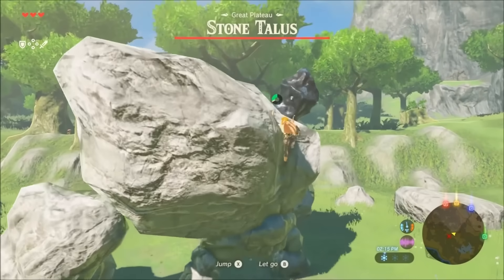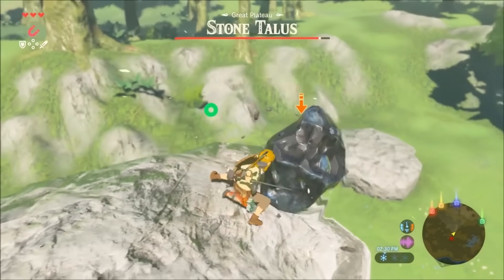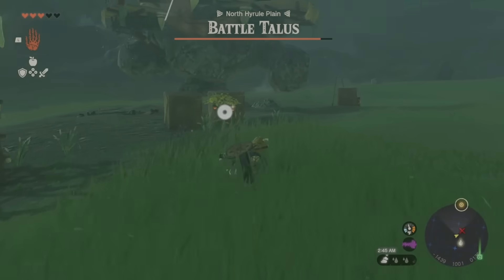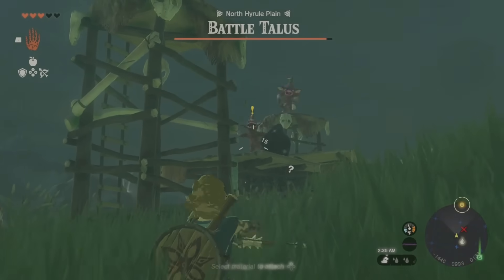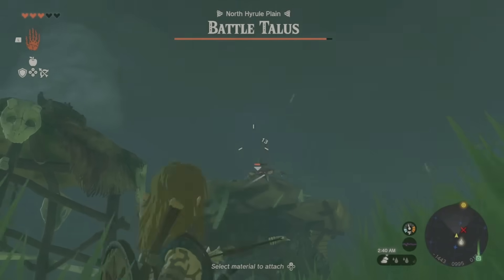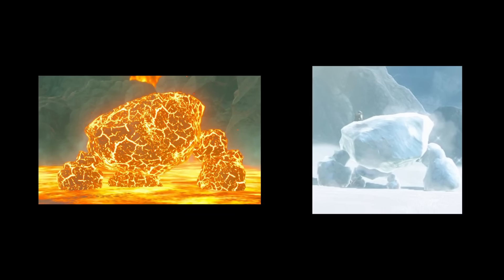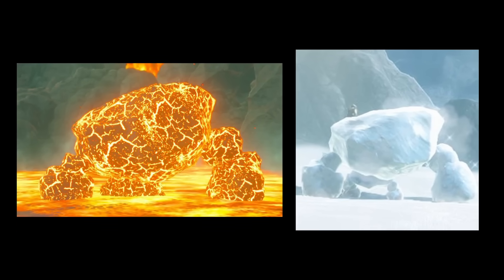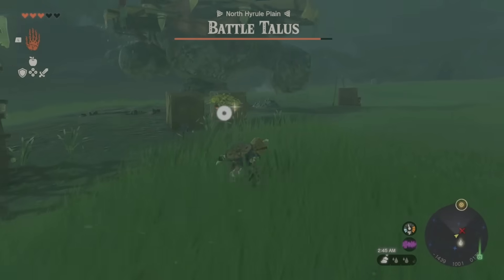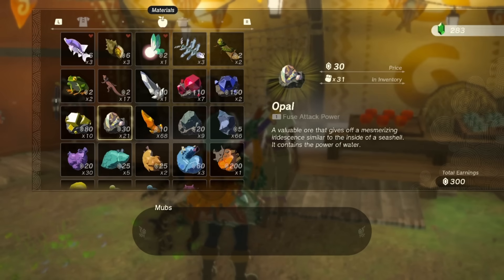Moving on to a slightly more interesting boss, we have the Stone Tallis. The regular Stone Tallis is another simple and easy boss fight where you attack the rock on its head — and that's it. But the addition of the Battle Tallis improves this boss by a lot. It isn't even like the Battle Tallis is much different than the Stone Tallis, but it was awesome to see what I thought was a normal enemy camp turn into a small boss fight. The Igneo and Frost Tallis variants are an interesting concept, but in terms of gameplay they're pretty much the same boss. At the very least, the Stone Tallis bosses are an interesting concept and aren't bad. They're also a really good way to farm rupees, since you can sell the gems you get from killing them, and rupees are pretty important.